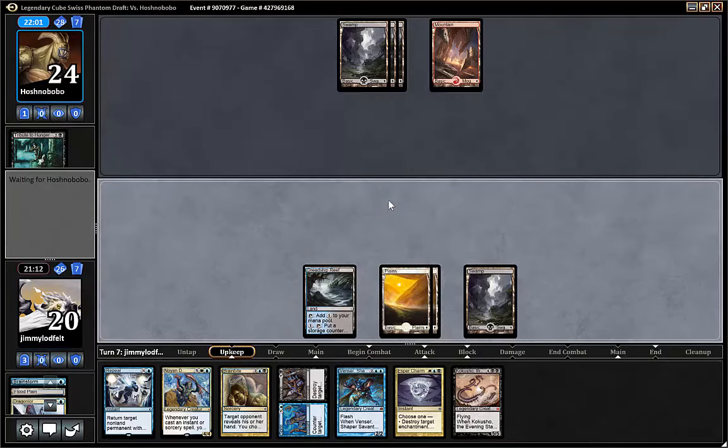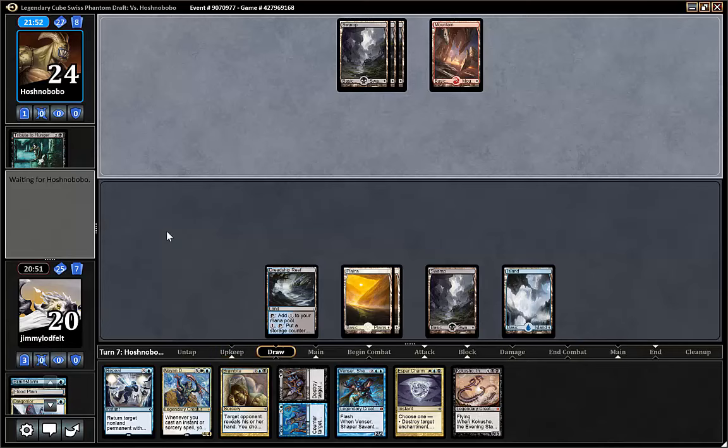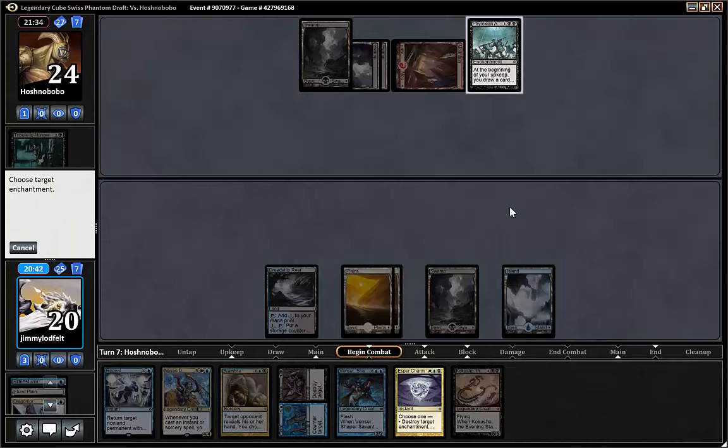I thought it was a double because I've seen another guy playing it — they cast a lot of mana to activate it. We were lucky. We could play Noyan Dar, or we could Brain Bite him. Probably Brain Bite. Or we can hold up Esper Charm, and then end step draw two cards and store up the land for next turn. Yeah. I don't think he's playing out — we don't have that many threats.